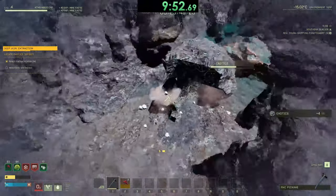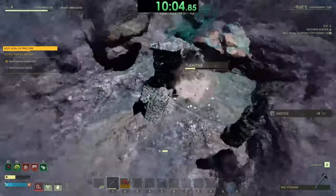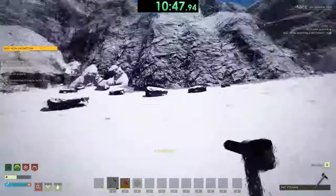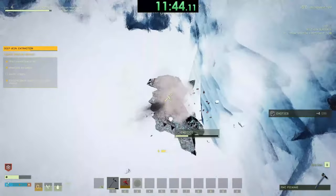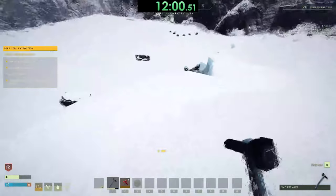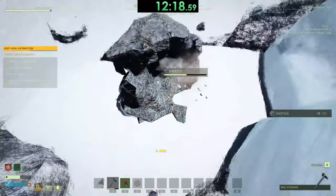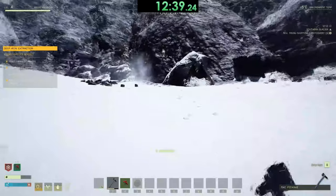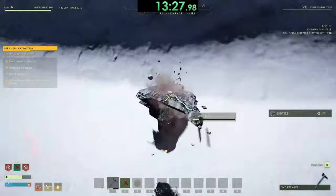Mining the first exotic node will unlock three more optional nodes in total, giving you between 60 and 64 exotics depending on the pickaxe. From the cave entrance, head directly south until you find a crevasse — this crevasse has the second exotics node inside. Once mined, you can use unstuck and it should teleport you closer to the third exotics node. The third exotics node will be on top of a hill; walk up the back of the hill and drop down on top of it. Once mined, head directly east and there will be a large hole in the ice with the last exotics node.